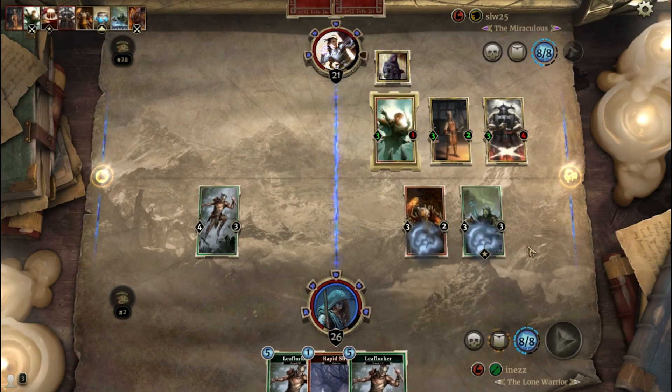Our opponent did not attack. That showed me that his hand is not good enough to pressure me. I also have the feeling that my hand is good enough to deal with everything that could come. So I just need to clear the board and start to apply pressure soon.